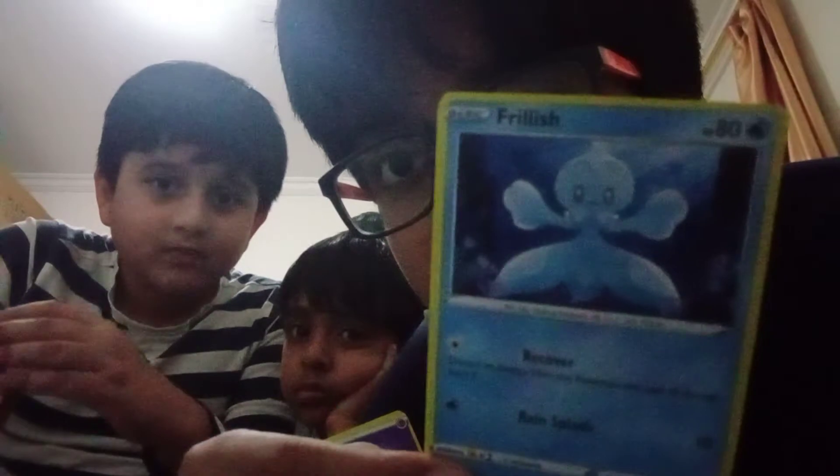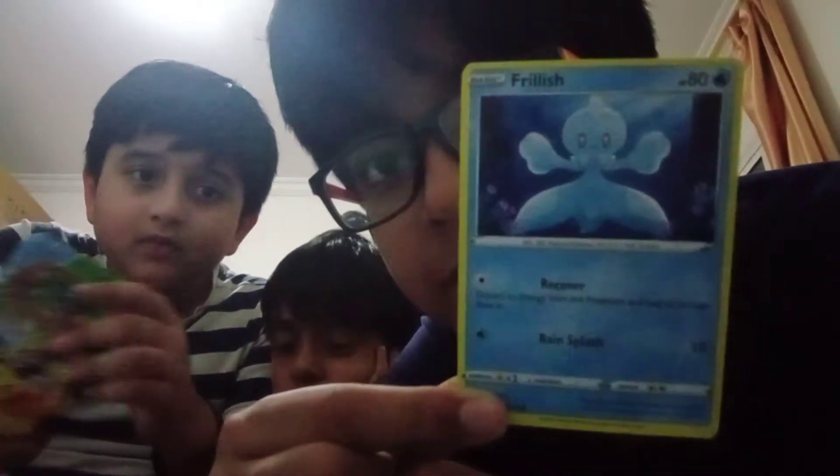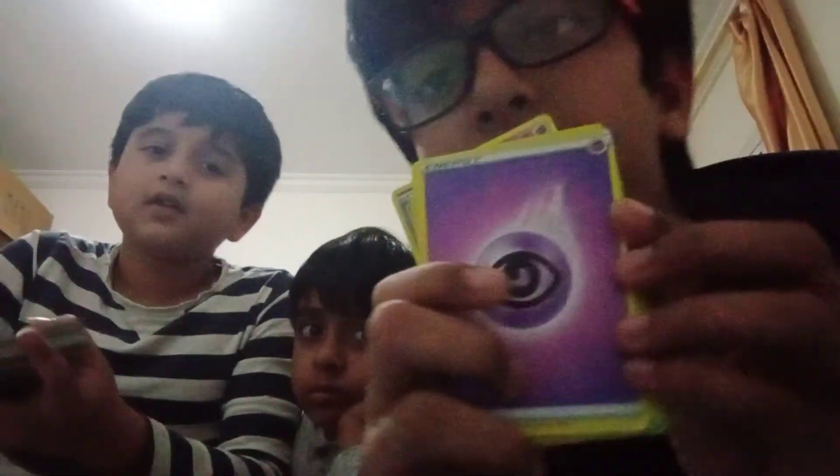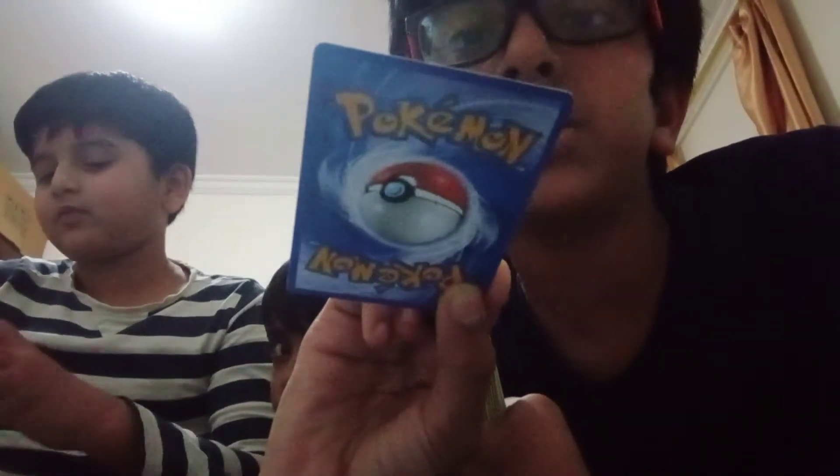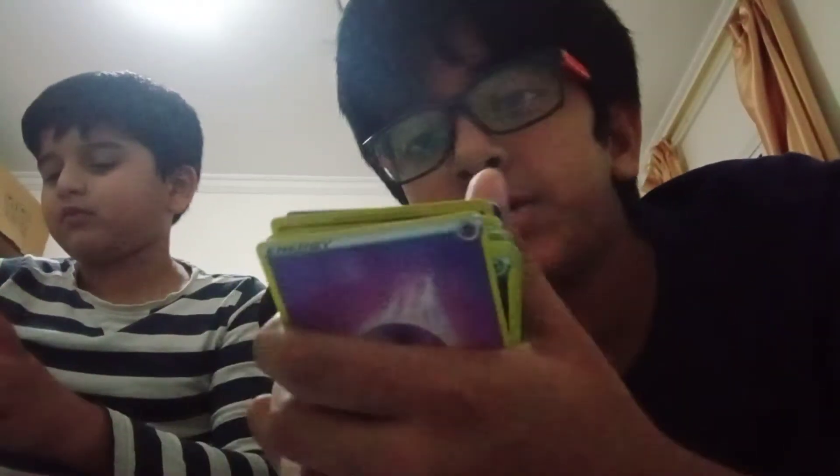We're just going to show his old cards. Okay, let's do it. So the first Pokemon is Frillish. The second one is a Ghost energy. Then a Psychic energy. And then we got a Time Maker — Key Maker, whatever it's called. Then we got a Mimikyu V.